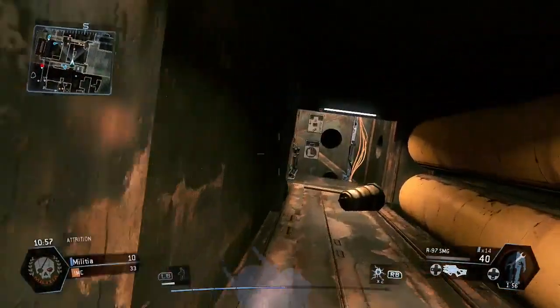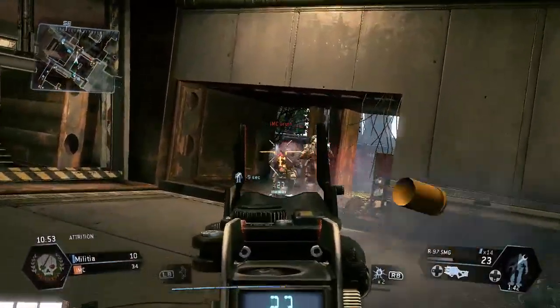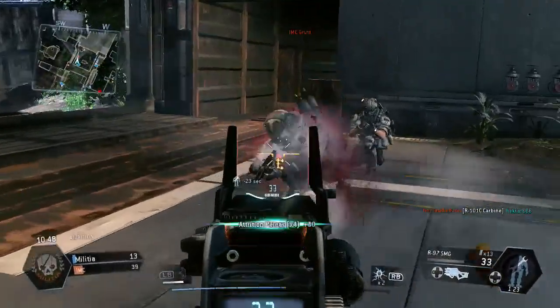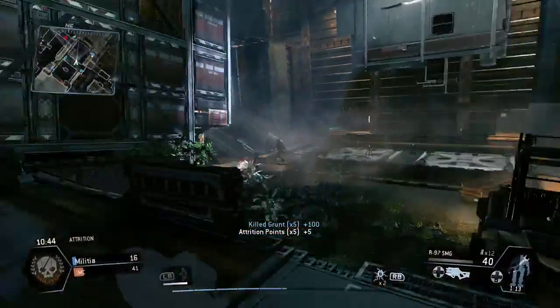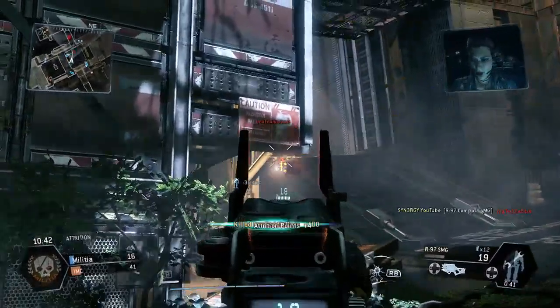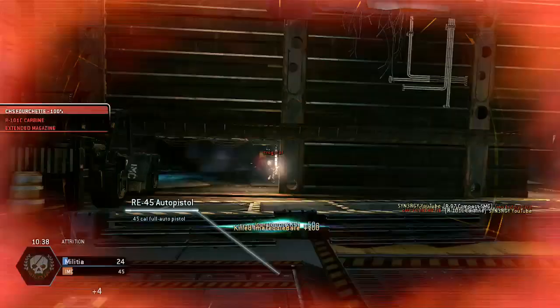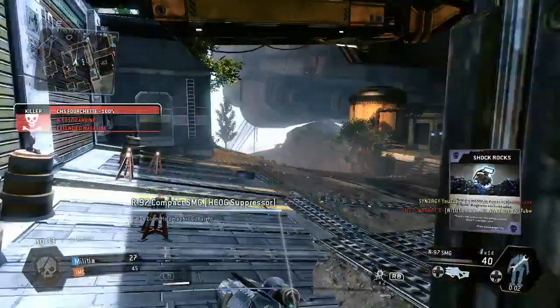All I'm going to do is focus my attention on the grunts and spectres because I want those attrition points to rack up. You want to be cautious of your minimap as well. Here I run out of ammo but I still pick up the human kill even though another human was aiming at me at the same time.